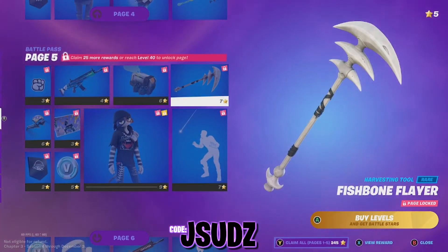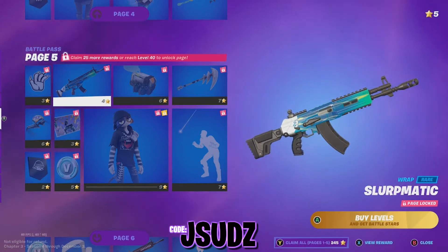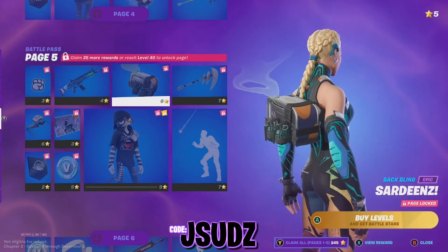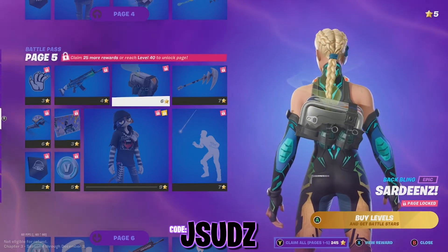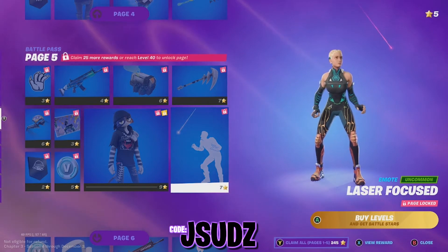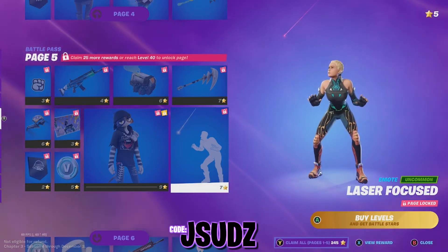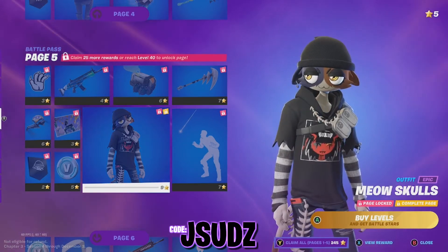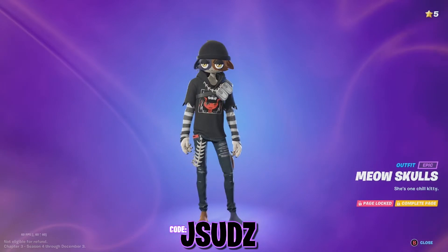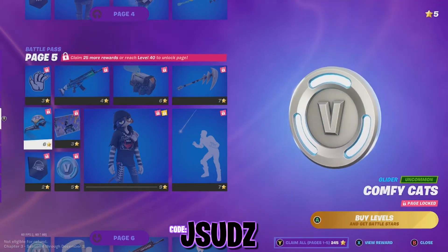Onto page five then — we are halfway through guys. We have got ourselves some claws, another wrap — the Slurpmatic, I do like that wrap, looks very cool. We've also got another back bling — Sardines — looks like he's left them to go a little bit spoiled, because that bag could be smelly. We've also got ourselves another harvesting tool — I like that one, that's very clean. Laser Focused. It's a cat emote — I get it! And we have Meow Skulls. I have been looking forward to seeing what this skin looks like. There have been a lot of teasers and it is absolutely epic — I think I will be rocking this one quite a bit this season. We also get another loading screen, some more V-Bucks, and another glider.